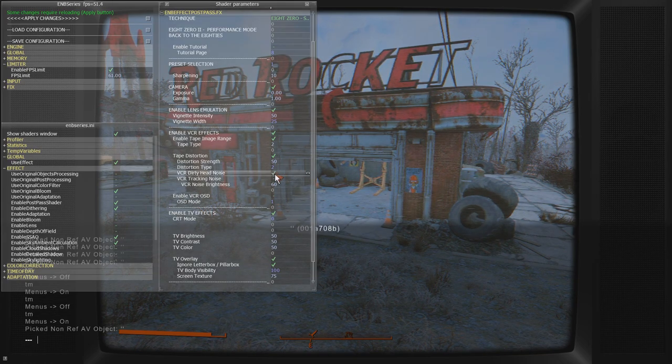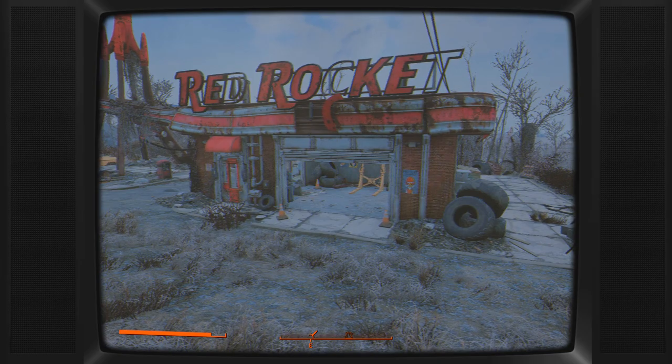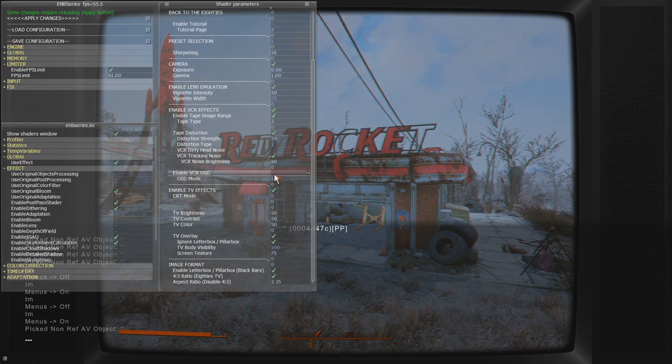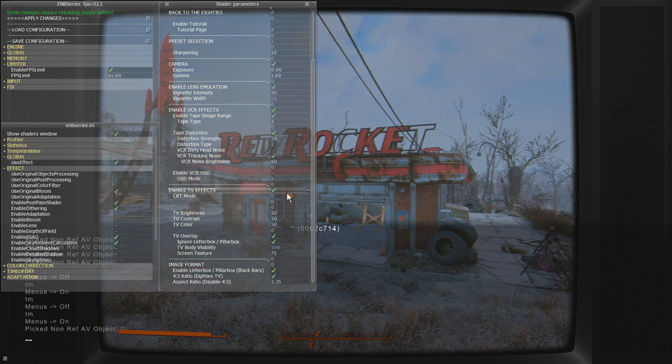Let's go the whole hog right now. You can also turn on VCR dirty hair noise and tracking noise. Do you see right at the bottom there? It's going down the whole screen. It's subtle — I love it. That's really nice. There's also this overlay that adds a play marker. You can also put on rewind, fast forward, auto calibration, stop, and the FBI warning. I mean, why do you need the FBI warning here? You don't, but it's included anyway and I love that. We're going to turn that off for the moment.